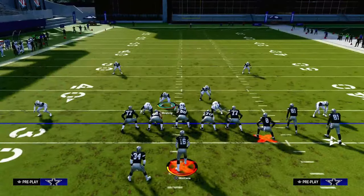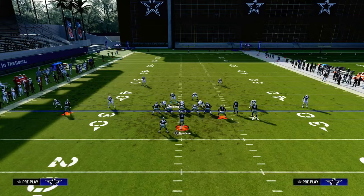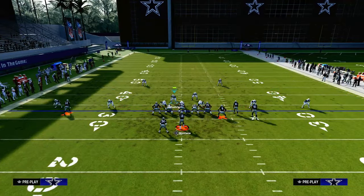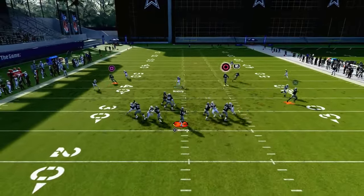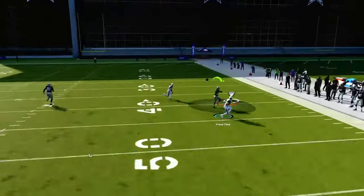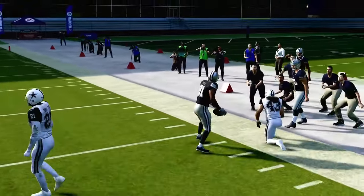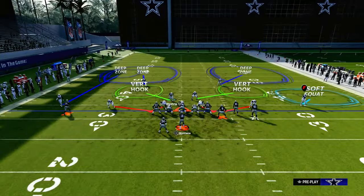This is also going to do a really good job of defending any kind of flood concept to the bunch side. With the outside quarter adjustment we have here, baseline quarters are pretty decent this year at breaking on corner routes — you can see he was right there. I can't stress enough how good quarters are.